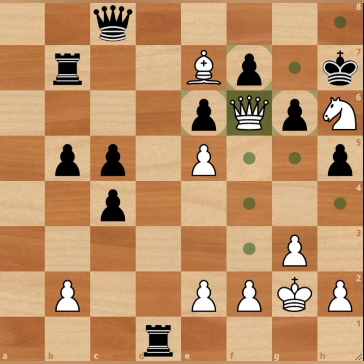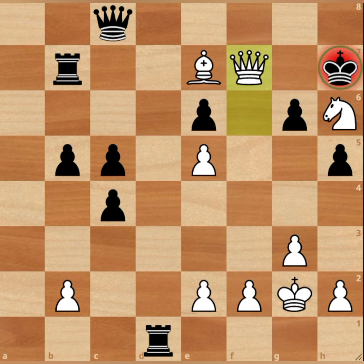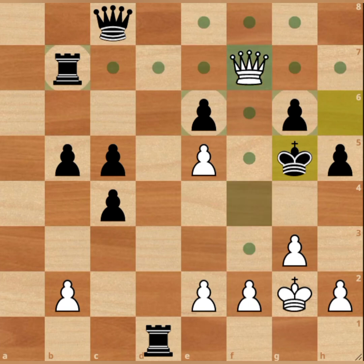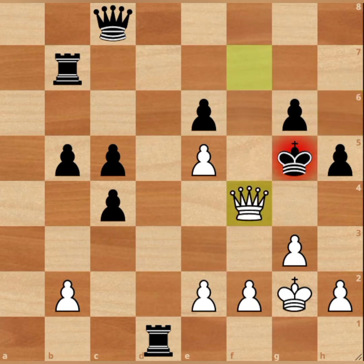Queen takes f7 check. Of course, if the king will go here, there's bishop f6 checkmate in 2. So in order to prolong the game, king takes knight. Can you spot the next move of white here? How to continue the checking? Bishop on g5 check. King takes bishop, and queen f4 checkmate. So those moves are all on the f-file.